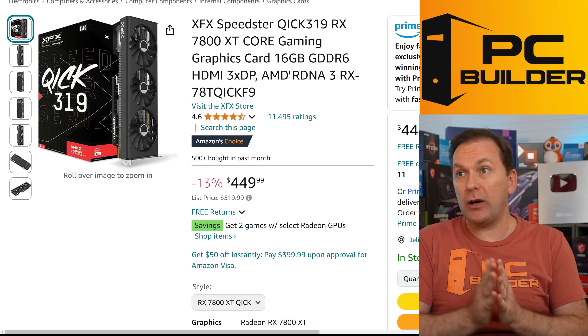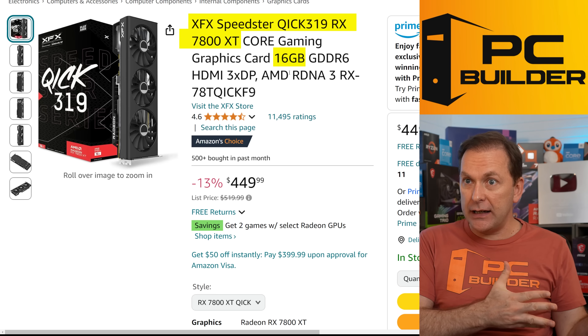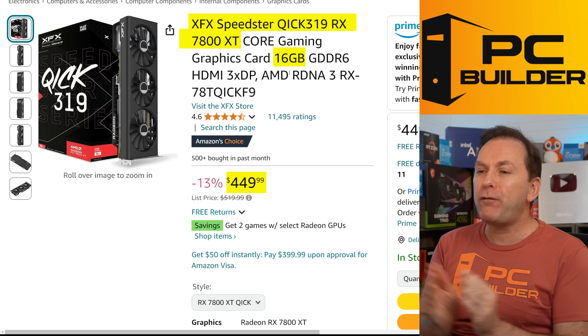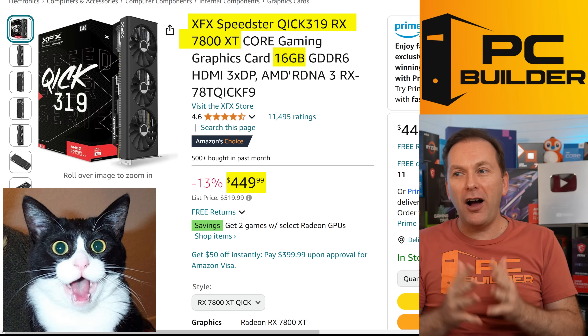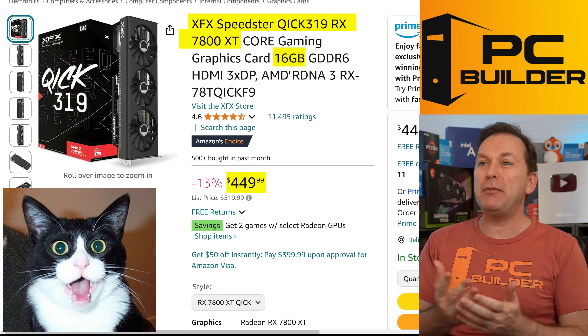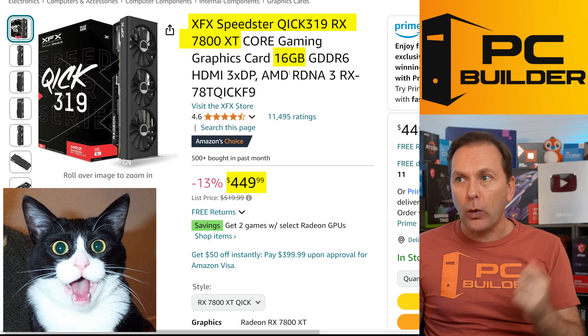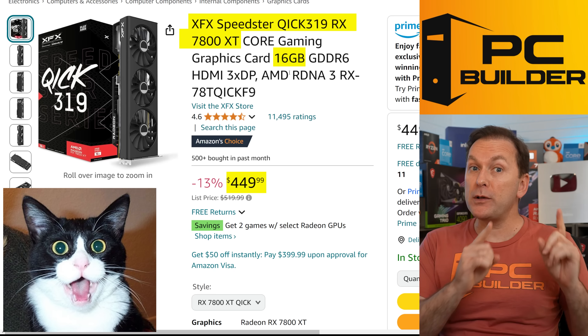If you're looking for something a little cheaper, the RX 7800 XT, also with 16 gigs of VRAM, is $449 right now. That's an insane value, and it may get even cheaper around Prime Day. They have to liquidate these GPUs — they're great performers, and we'll go over the performance in just a moment.